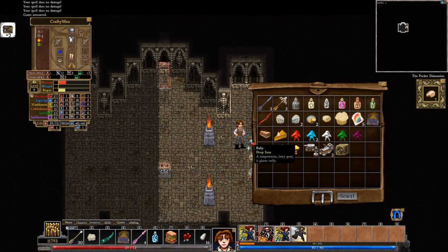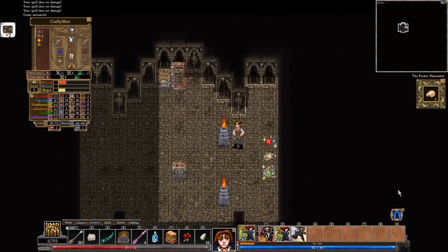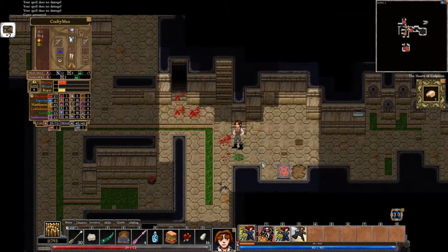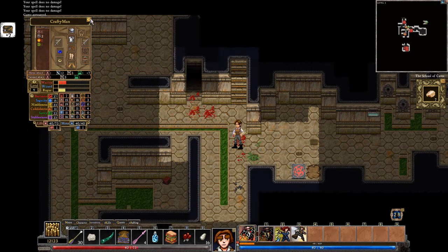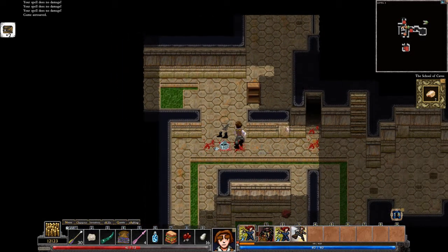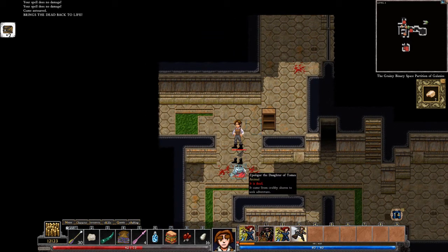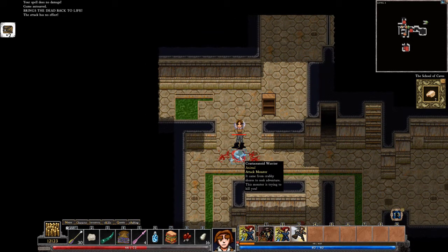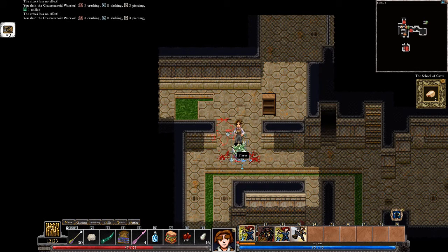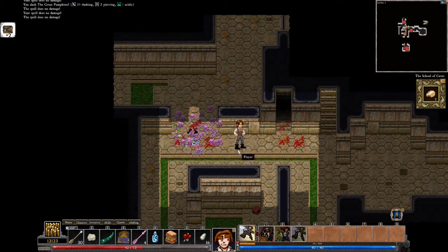Rubies — put the ruby down. Good work. Alright, let's go fight that great pumpkin. He's probably there — he's nearby. Why did you come back to life? Did a great pumpkin do it? Great pumpkin hurts. Maybe he'll die in there.